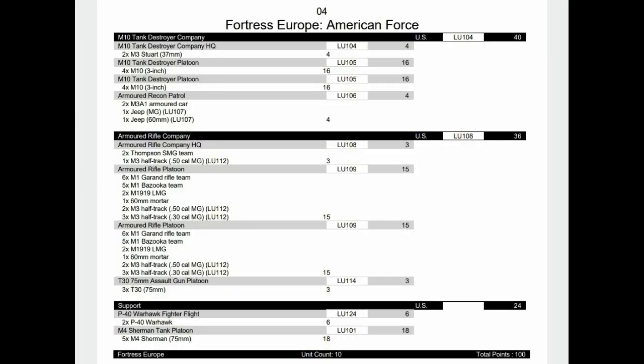So this is a double formation one - the Armored Rifle Company. There wasn't an awful lot of decent stuff to take, so we've taken two full platoons with the HQ and assault guns. Then we have a second formation of M10s because I just couldn't make the points up by just using support, and then we have some Shermans and another aircraft unit in support as well. Slightly light on artillery, but bear in mind you do have two mortars in your Armored Rifle Platoons.